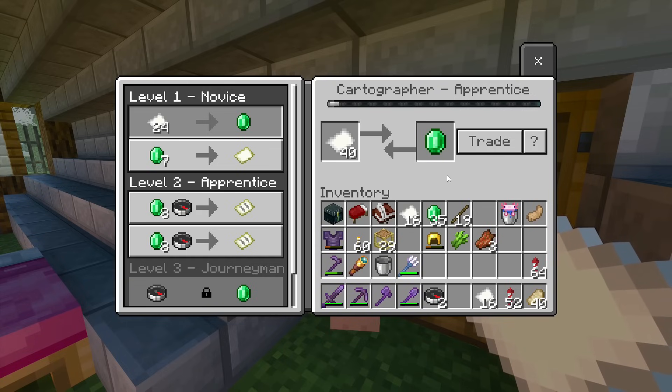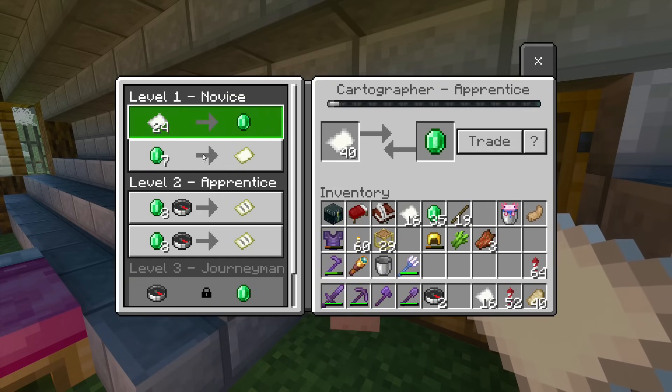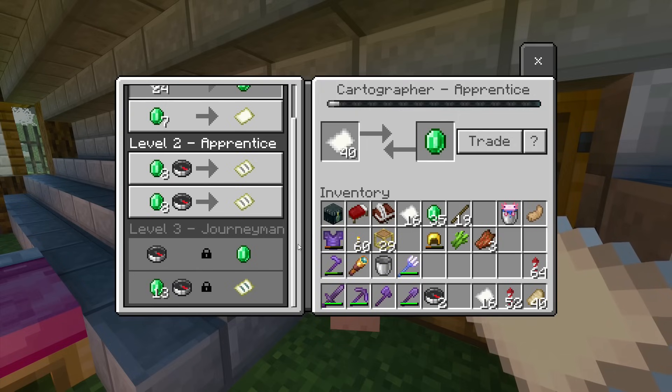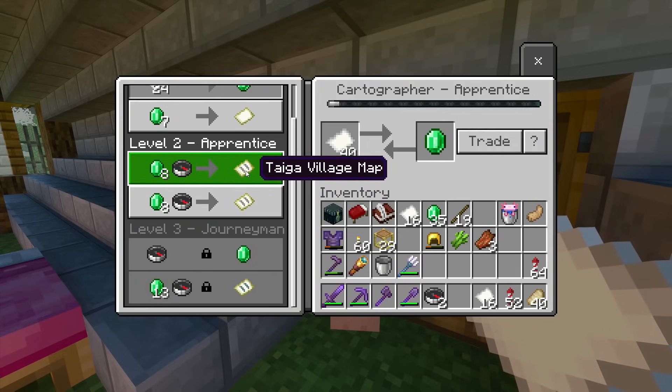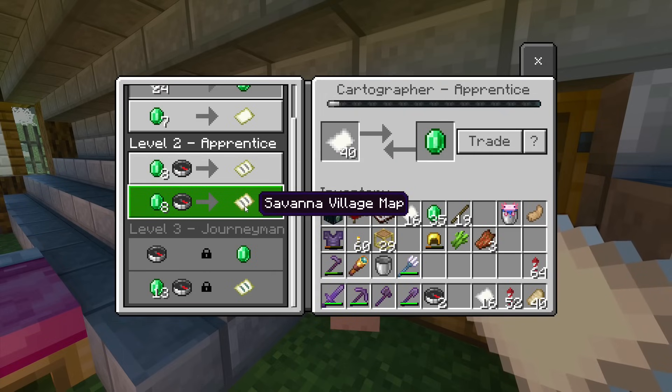Apparently in this latest small update they added it where you can get maps for the trial chambers. But I don't think I'm on the latest update — I didn't see it, but I checked out the villagers anyway. I don't know if this is part of the new update or part of the new villager rebalancing, but I've never seen these.